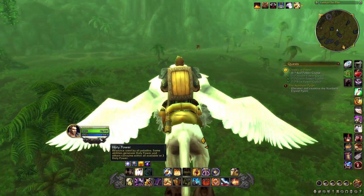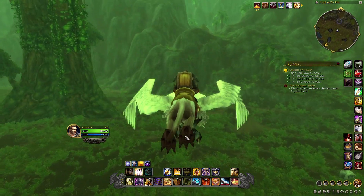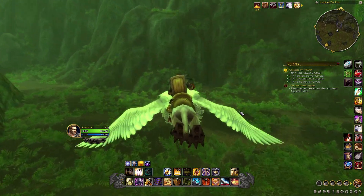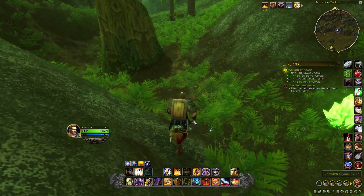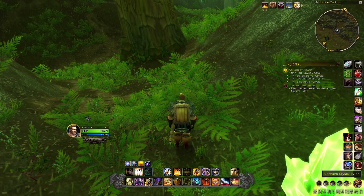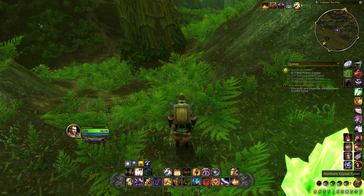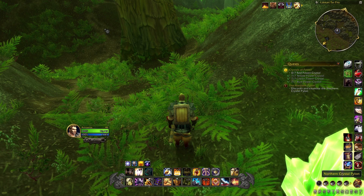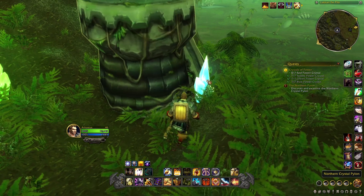It's nice to have the critical information close to your character, but by the same token we already had that information underneath the character. You can actually switch it back — this is the modern preset. You can switch it to the classic preset by going to edit mode and simply clicking a button, and it'll pop it right up the top. I won't do it now because it might bring up an error.